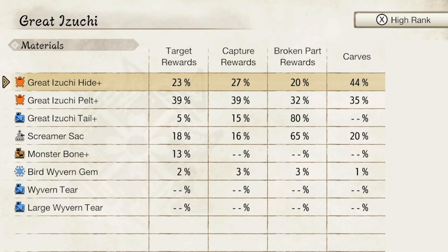I want to go into more detail on this for other monsters, because a lot of people think capturing is better than carving, and that's simply not the case for most monsters in the game. The Great Izuchi is a poor representation of this because, if you capture it, you basically get all the rewards instead of carving it — so capturing the Great Izuchi is actually the better option.